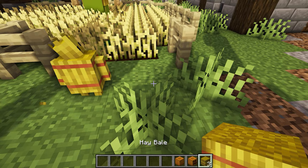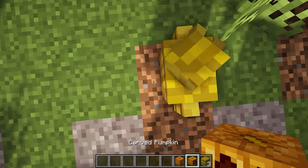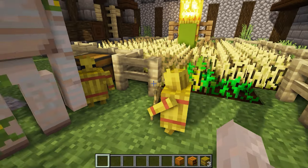Next we have Star Golem. To craft this little guy who will harvest your crops and place them in a chest, you just use a hay bale and a pumpkin. He will harvest your crops and put them in the nearest chest — it is so cute.